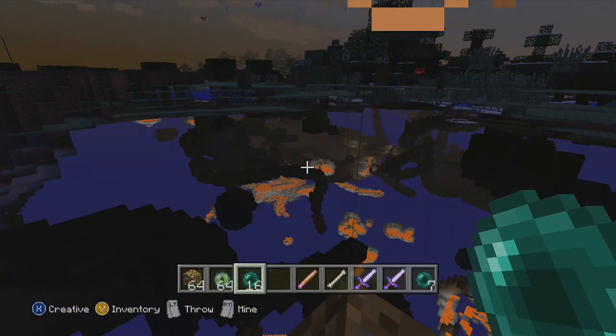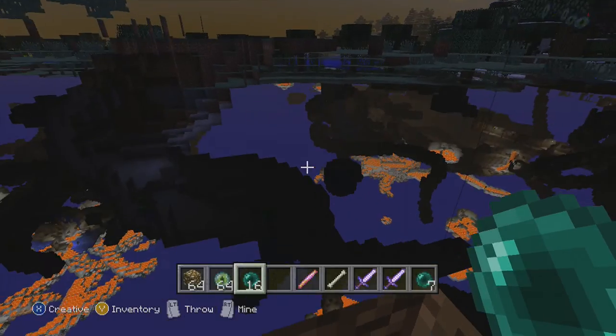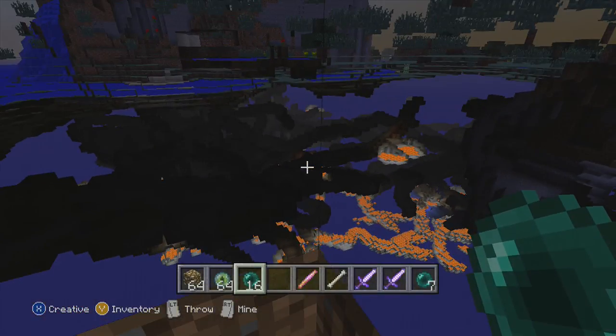So right now I'm actually below the ground using this glitch, and I'm able to see both above ground and below ground — I can see all the different cave systems. So now I'm going to show you how to do it.